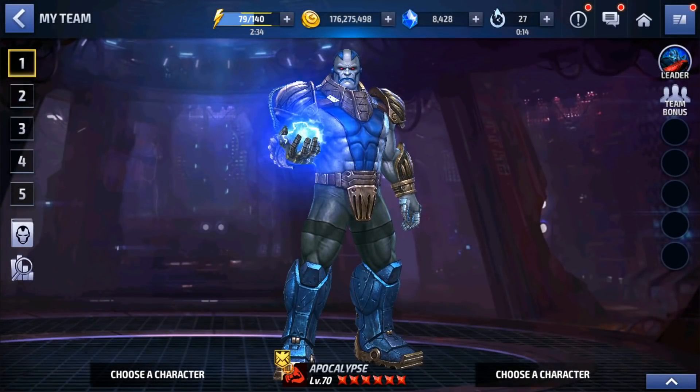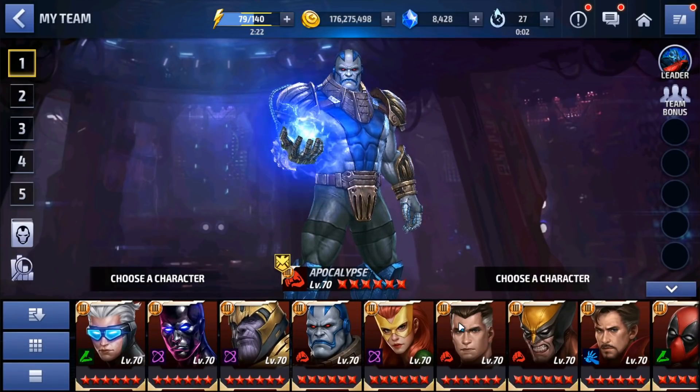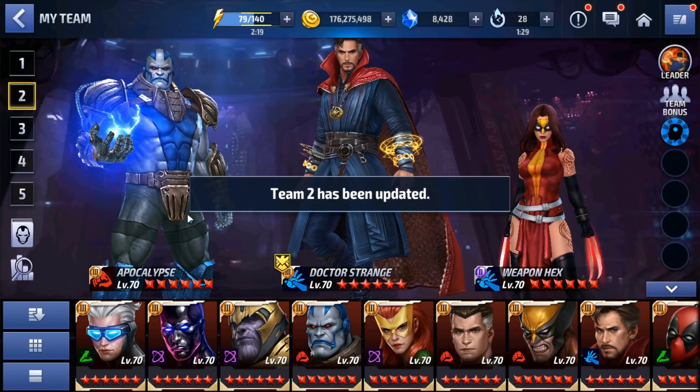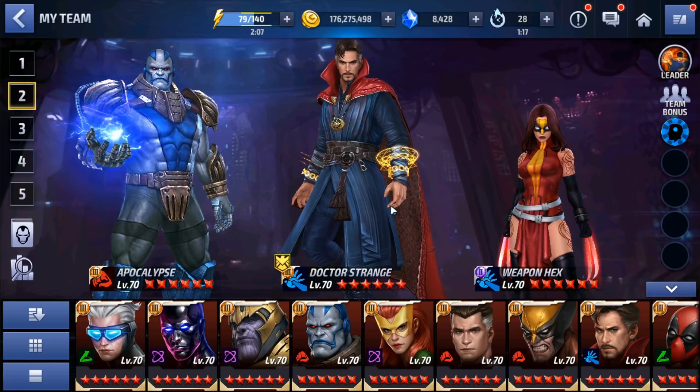Hello everyone, this is Forgo and today we're gonna do some high level clears with Apocalypse. We're gonna use a method that was shown to me about a week ago, but it wasn't the first time it was introduced. I actually felt quite embarrassed after I posted the video showing a team up with Dr. Strange and Weapon Hex with Mr. Fantastic - I did not know this was already done before, but I can't deny that this method is amazing.